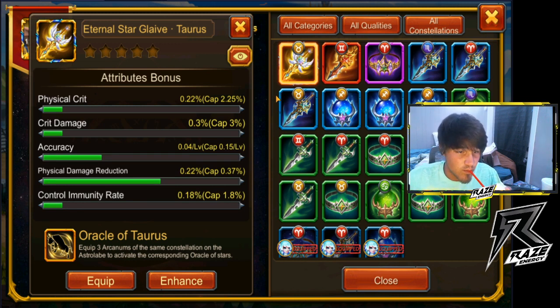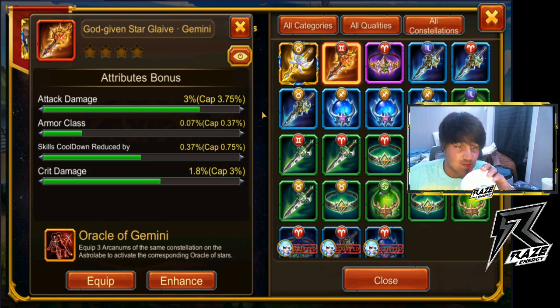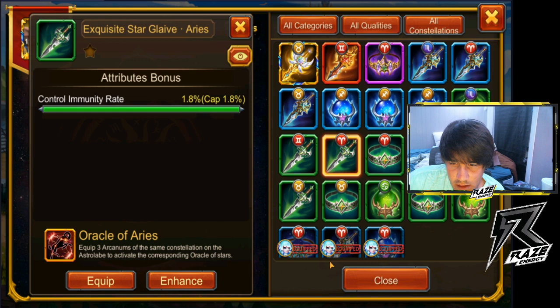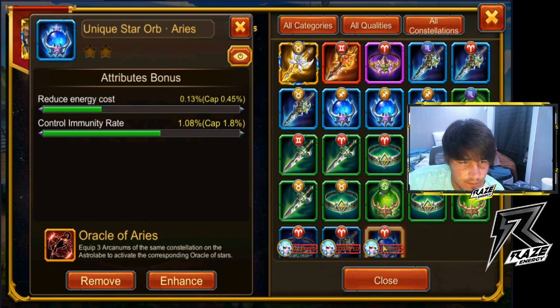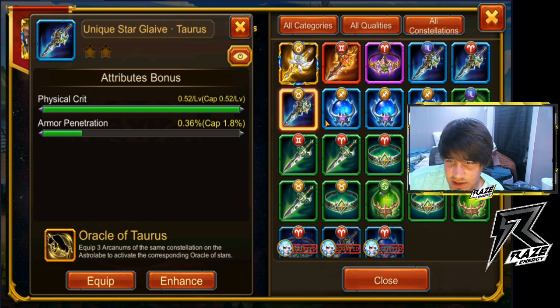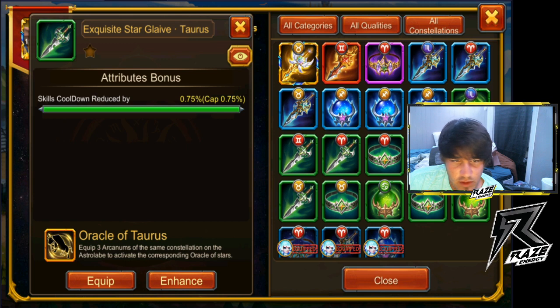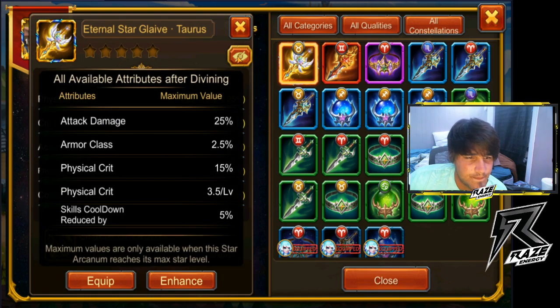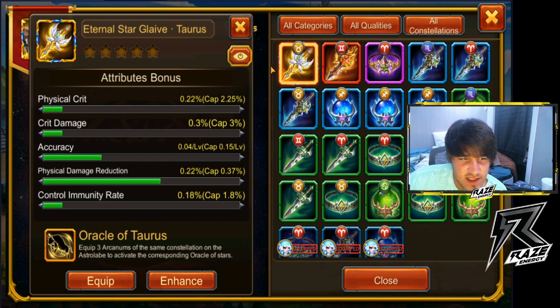So we got physical crit. That's a little crazy. That one's crazy. Max HP. I'm trying to see, because if we fill up the same one, we'll get a thing. I'm trying to see who do I want to give this to. Physical crit, alright.